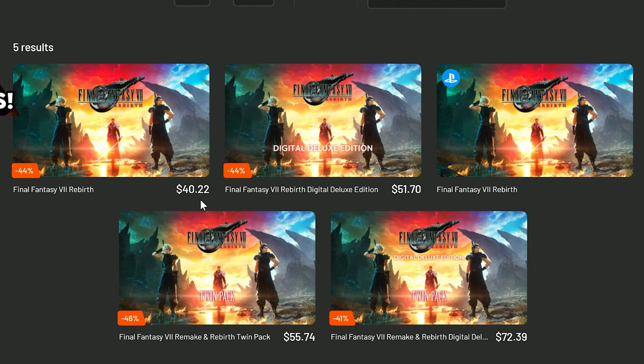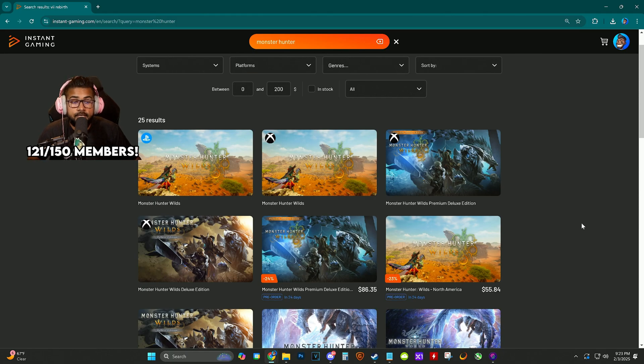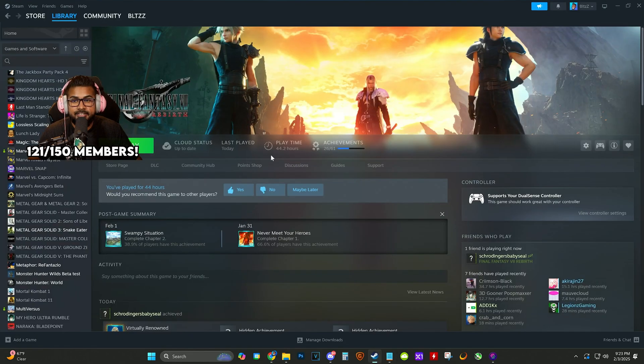I know a lot of you watching this already have the game, but it's on a really good sale right now — $40.22 is a really good deal, as well as $51 for the Deluxe Edition and the Twin Pack at $55. Take advantage of this — I'll be linking it down below.